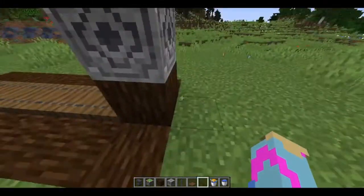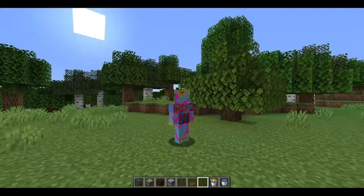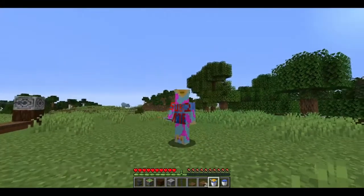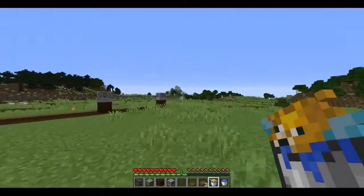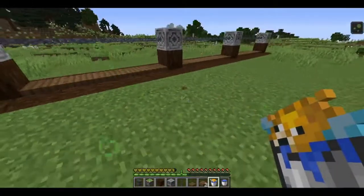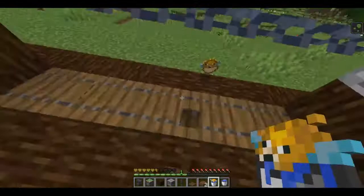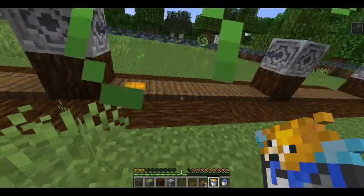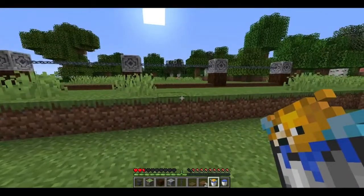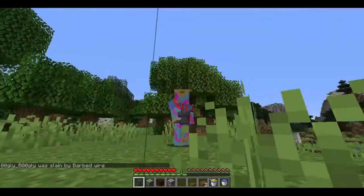In fact, if we rename the puffer fish to 'barbed wire', that might make an even better effect. I think I may have done that now and the barbed wire system should be fully functioning. I'll just copy this over a few more times. Now let's just pretend we're an entirely new person who doesn't know anything about this and we're trying to invade that army base over there. So yes, we come up like 'oh it's just a fence' and sneak under it — oh no, I've been electrified!